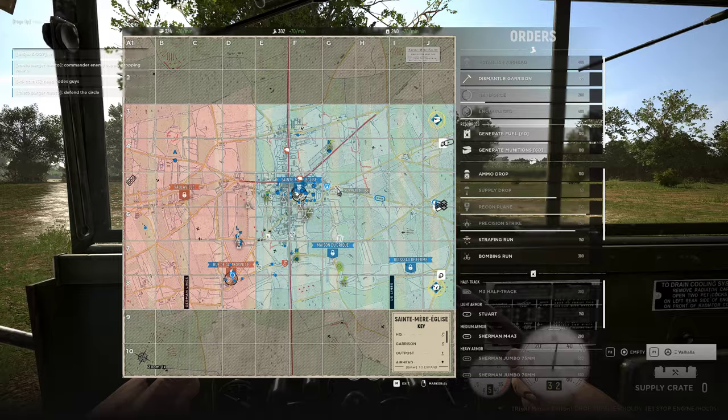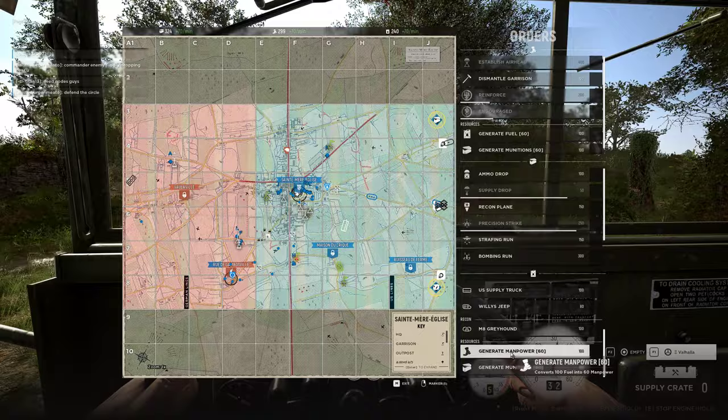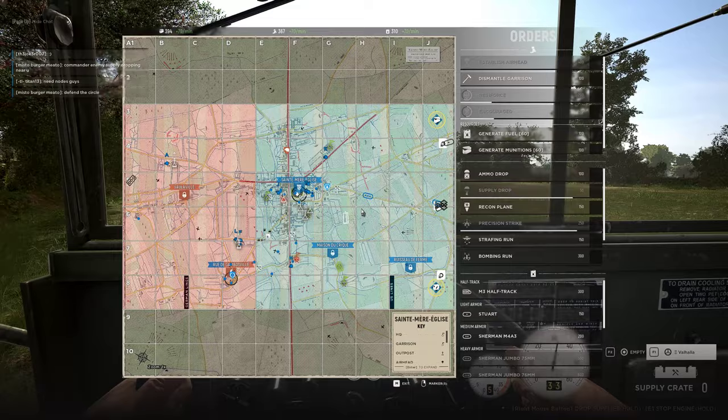I'm gonna work my way to try to see if I can build this garrison — I would love to have one here and one here as a backup. I don't have supplies for this — it's 26 seconds. I can generate some, I can move some stuff over, but I'm going to hold off because I only have 310 and I'd like to keep it at 600.